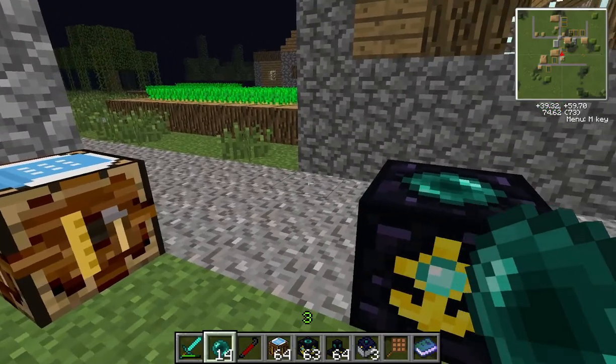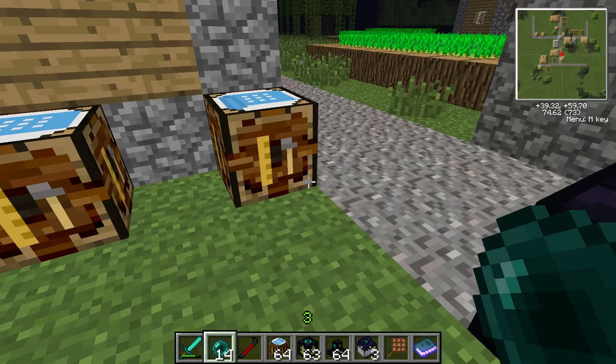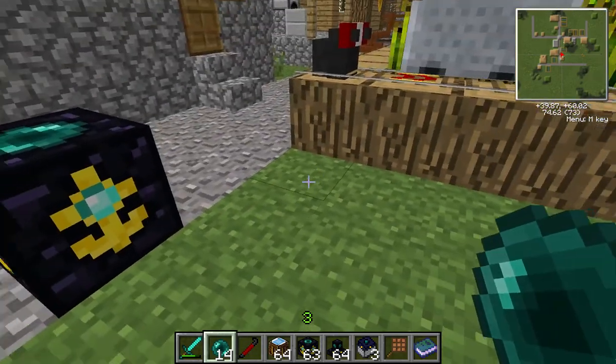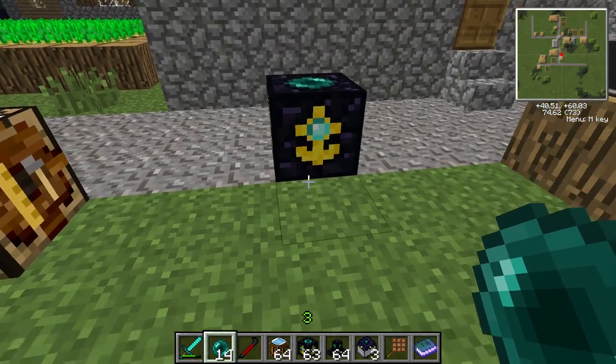What does the World Anchor do? It doesn't actually have an interface to click on. The World Anchor, as it suggests, keeps an area of 3x3 chunks loaded or active, even if the player is not in the area. A chunk — I often get asked this one — what is a chunk? A chunk is a 16x16x256 block area. So around this you go 16x16 and then up and down 256. Unfortunately it's not 256 long — it's up and down 256.